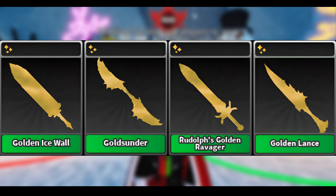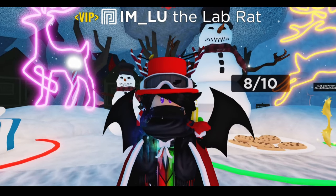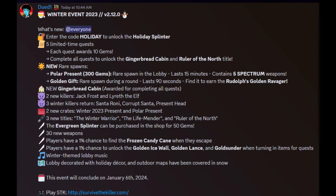How to get all of these golden weapons next to the quests. Dude1 did mention how to get them as well in the update announcement, but let me explain in a more clear way. Dude1 said in the announcement: players have a 1% chance to unlock the golden ice wall, golden lance, and gold thunder when turning in items for quests.